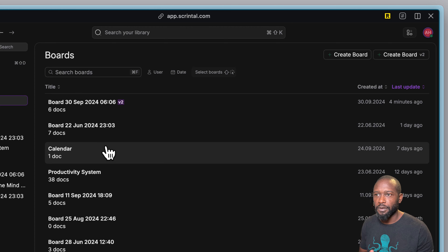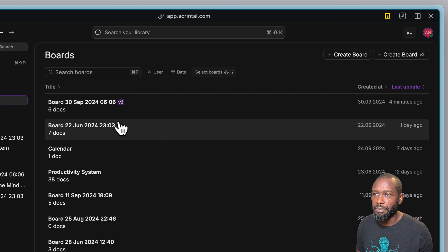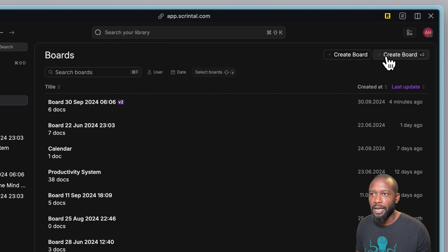You get a feel of which one is the new one and which one is the old one just by looking at the list. Up here I have two buttons: a button to create a board, and a button to create a board with V2 behind it.